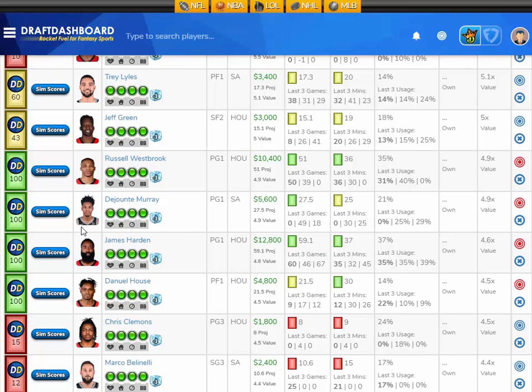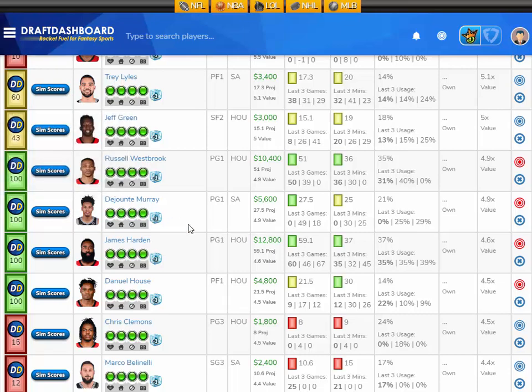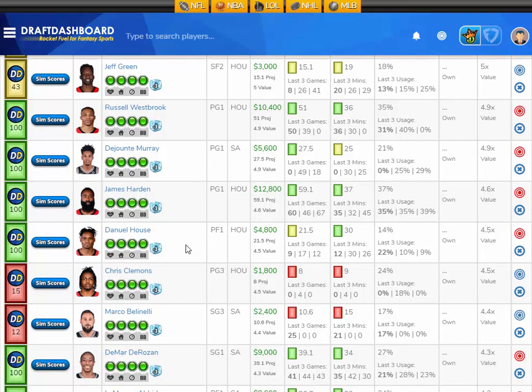A nice mid-range play is DeJounte Murray, projected at 27.5 fantasy points tonight — that's 4.9 times value at a $5,600 DraftKings salary. His sim scores show a 12% chance to score 15 fantasy points or less, a 52% chance to score 15 to 30, a 31% chance to score 30 to 45, and a 5% chance to score 45 to 60 — giving him a 36% chance to score 30 or more and get you over 5 times value. I like DeJounte Murray here.